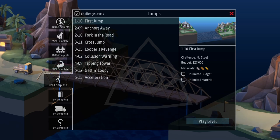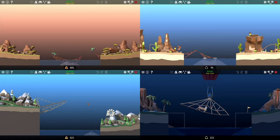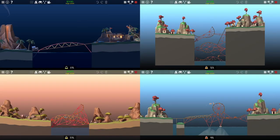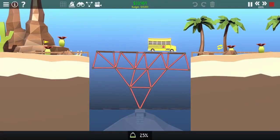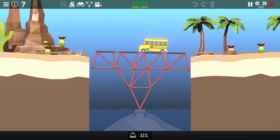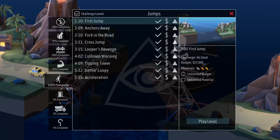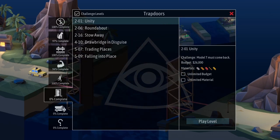We can then move on to a personal favorite of mine: jumps. We have some classic jump levels to start us off, and we follow that up with what I like to call the loop extravaganza. Then we have tipping tower, where we put safety gaps on the actual tipping tower so the bus can get there and back without any issues. With that, we finish the jumps category under budget and unbreaking, allowing us to move on to an oldie but a goodie — trapdoors.